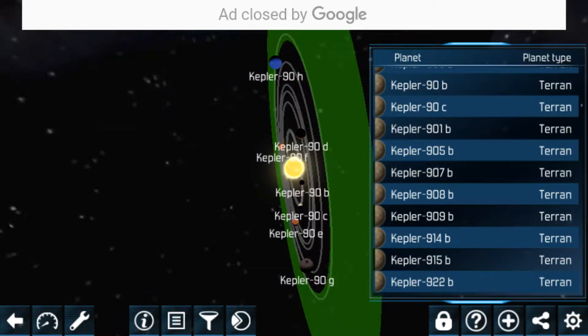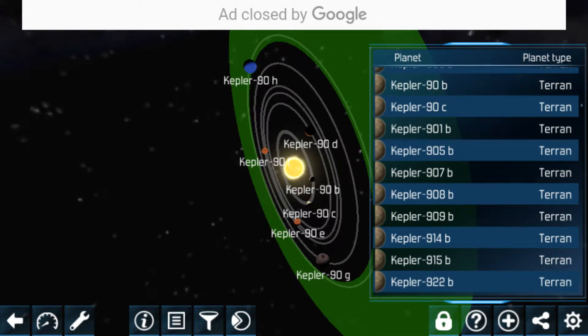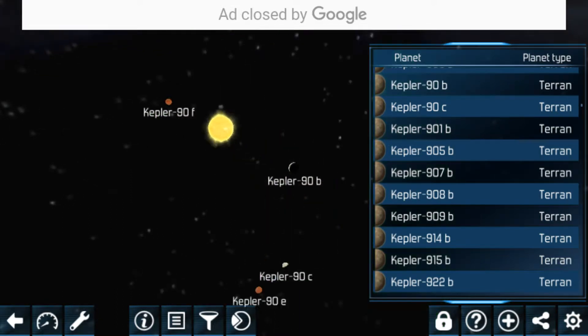Today we have the final video of Exoplanet Explorer, and it's the Kepler-90 planetary system. It's the biggest solar system in the game, but there might be bigger ones in the real world because they've been undiscovered, and bigger than our own of course.